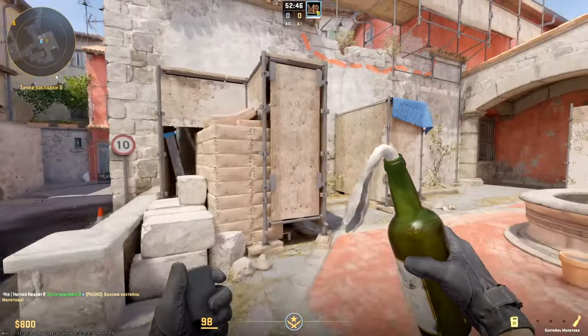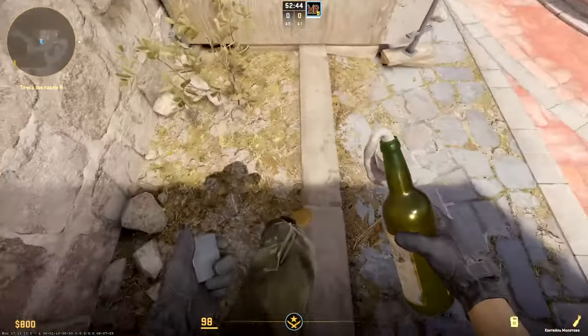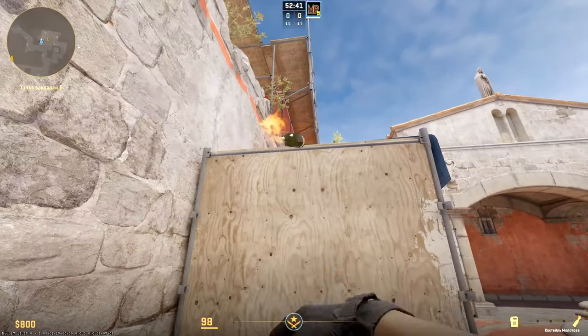Molotov preventing pushing B can be thrown even from here — stand on this curb and aim between this dart and top edge.